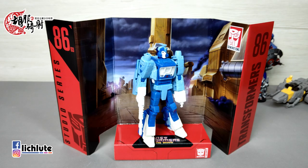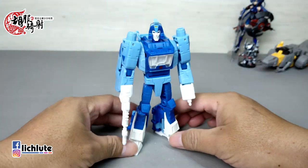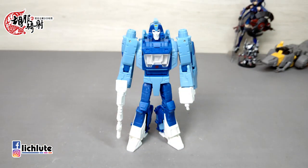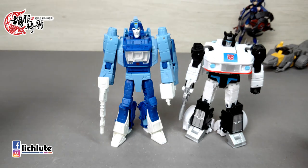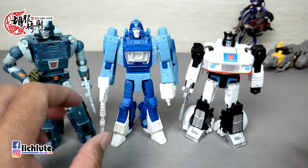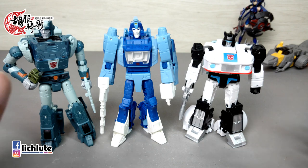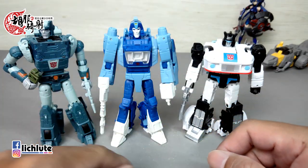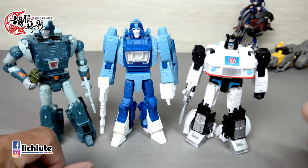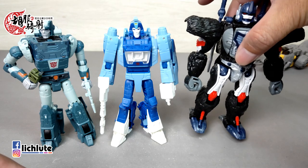欢迎各位再次收看变形金刚分享时间，这是我们第1320集的节目，今天来到工作室系列第86号，第三款的罗嗦。在86大电影之后，G1进入第三季，角色设计在外观上跟前两季有明显差别。前两季身上方块状的线条较多，但进入86年之后，造型已经开始朝真人的体型靠近。这款deluxe等级，进入86年大电影之后的头身比跟以前也有点不一样，感觉比GS高了很多。